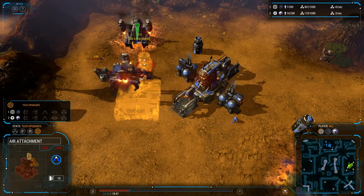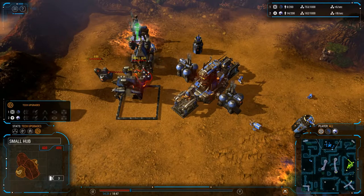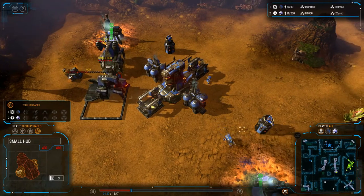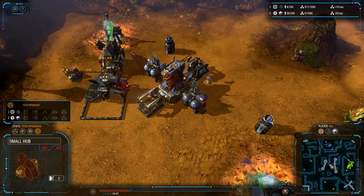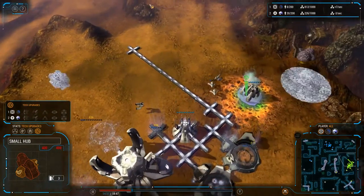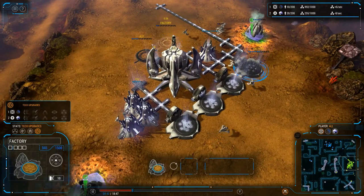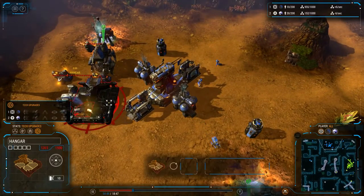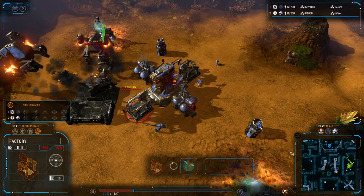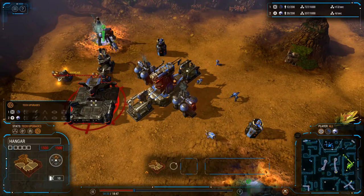He got a hangar, looks like we're going to see some aircraft. Looks like it's on a small hub, so it's going to be some warbirds, I would imagine. No bomber craft, just yet anyways. Two more factories — oh, three more factories are coming down, so it's going to be 6 factories. This beta player probably should build — well, he is getting the hangar, so he needs to start building those warbirds now.